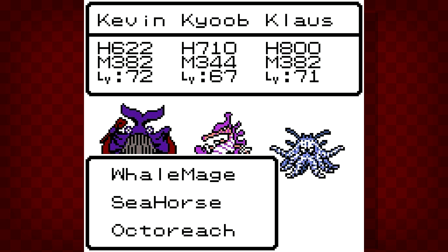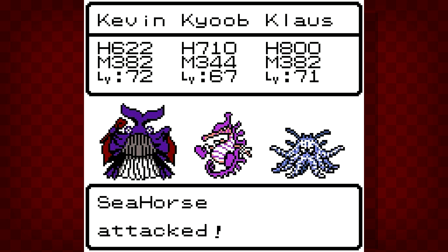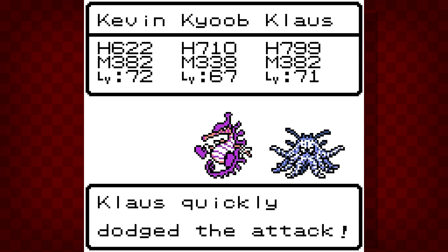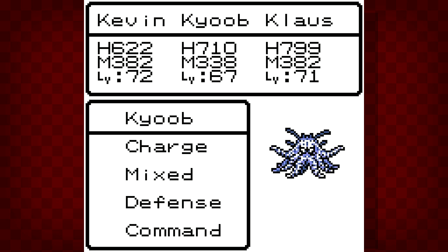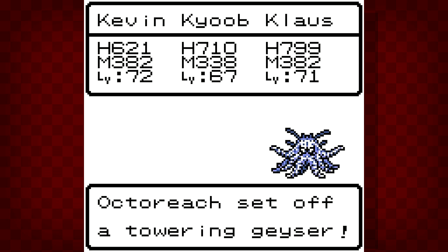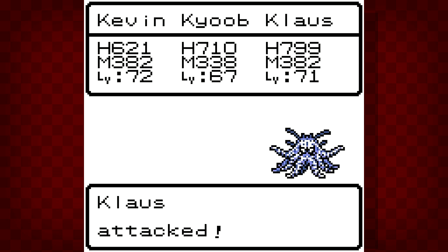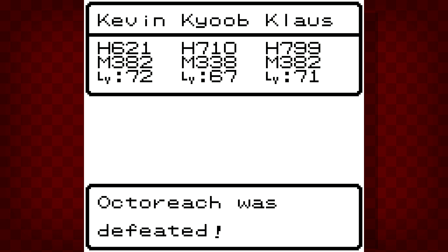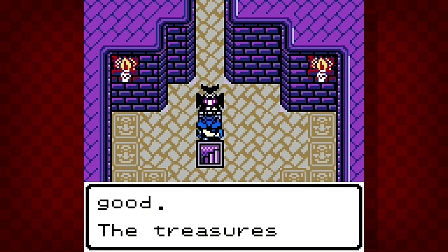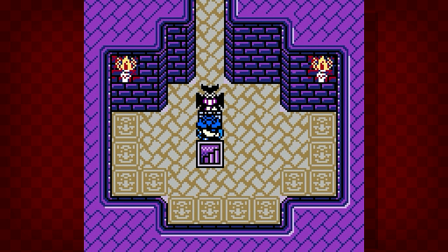Go ahead and Twin Hits, Kevin. I think Klaus can kill the whale mage right here — 690 damage, yeah, I would hope. We're dodging these geysers. I think this should do it. Might not take out the Octo Reach, I'm not sure. Just take him out. You're quite good, the treasures are yours to take. Upstairs is the Blizzard Chamber — it's very cold, so be careful.